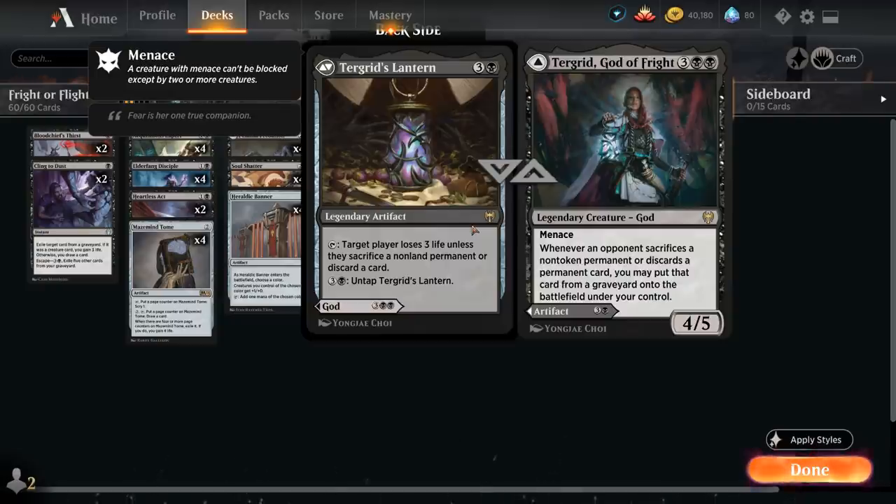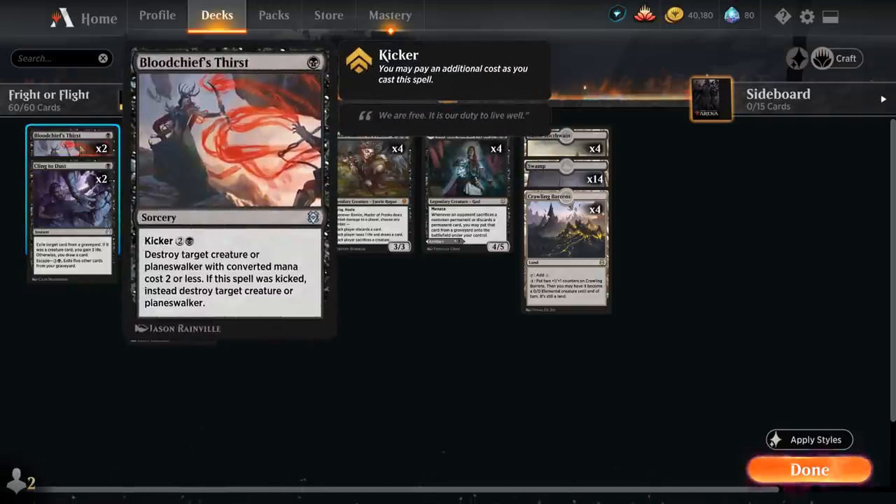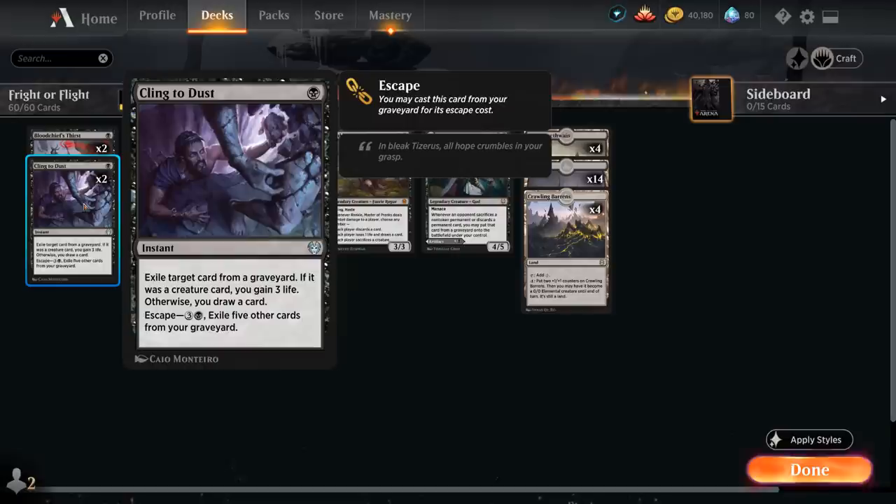Let's take a look at the rest of the deck, starting with our one-drops. We've got cheap removal with two copies of Bloodchief's Thirst, which can also be kicked to take out larger creatures or Planeswalkers. Two copies of Cling to Dust — since we're playing a lot of discard effects, the opponent's graveyard will be full, so we can potentially draw extra cards or exile escape creatures we don't want the opponent getting back.